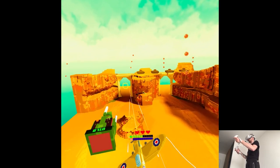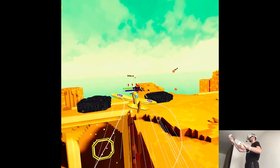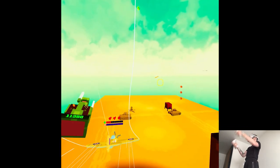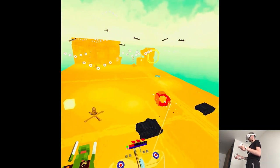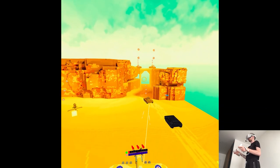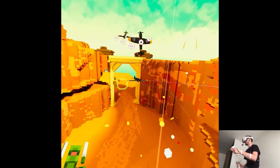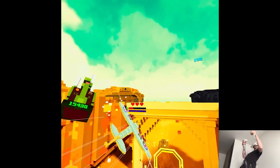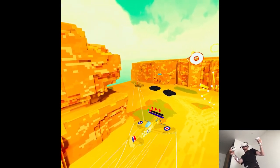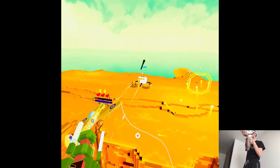I think it would be smarter to have an indicator that I got hit — somehow I have HP but I didn't even notice. Maybe some kind of vibration in the controller. I'm taking damage and I don't know it. Would it not be funny if I have the HP of the plane and my head, like I'm catching every bullet ever?